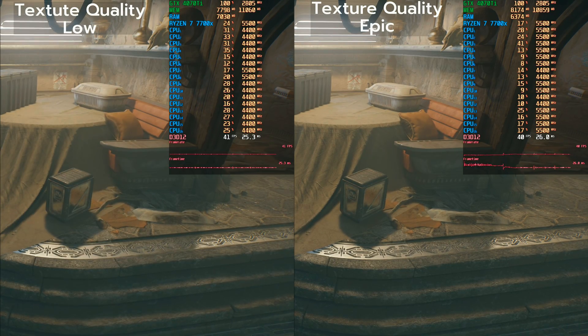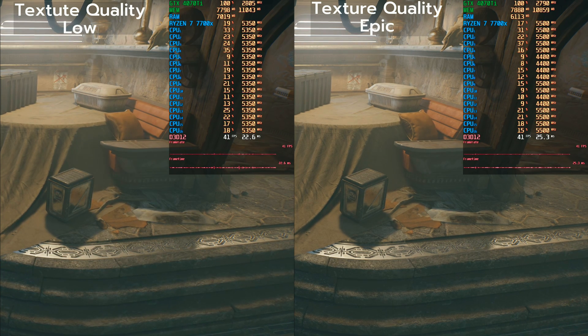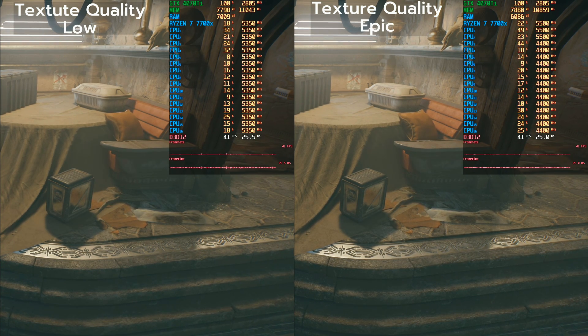Texture quality is up next. Looking at images side by side you'll notice small differences in the cushion leaning against the table and the wooden bars of the bench, but the differences are very small. I don't notice any difference in VRAM use, so we'll leave texture quality at epic as well. I would expect texture quality to impact VRAM, so if you have issues check your VRAM usage and try lowering it — it could perhaps help.